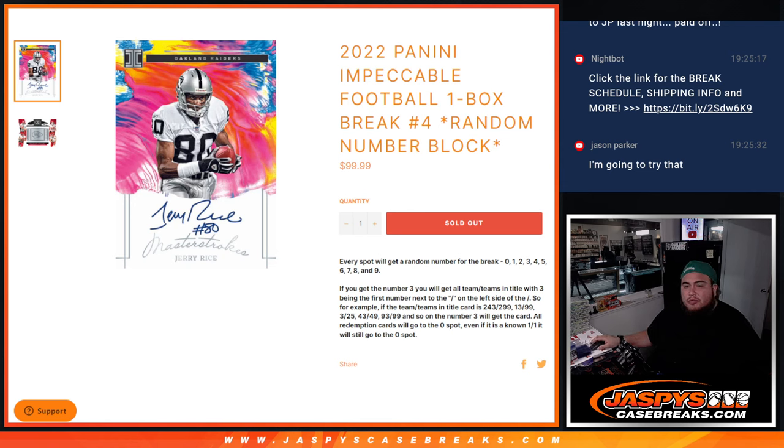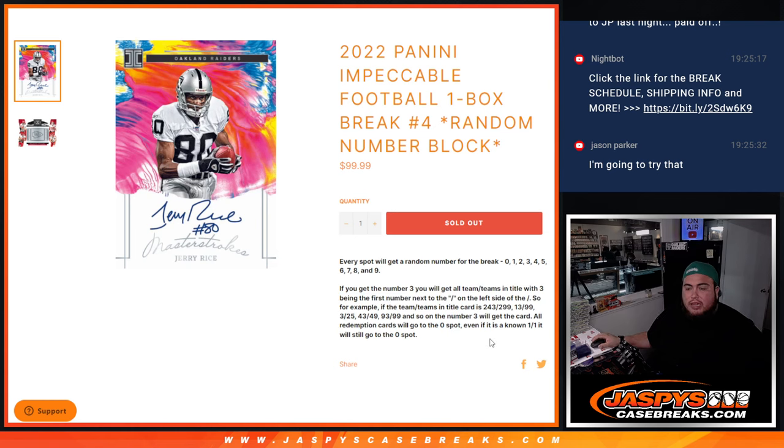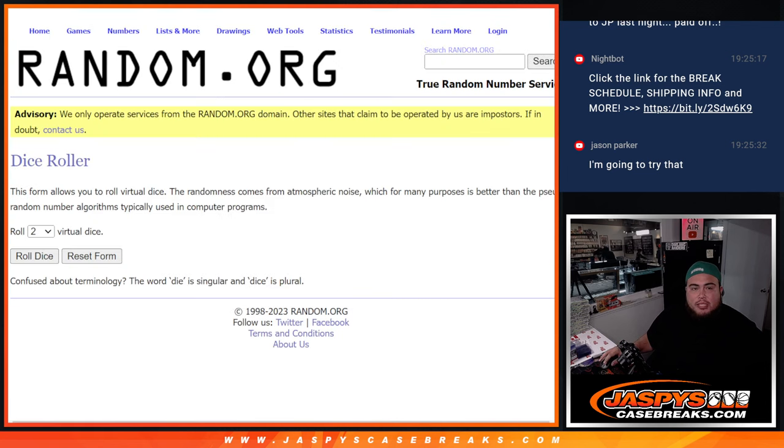Everybody gets a random number from 0 through 9. We go by the first number on the left side of the serial number dash. Remember, any and all redemptions go to spot 0. No teams involved here — all serial number break. And it is a one box break.